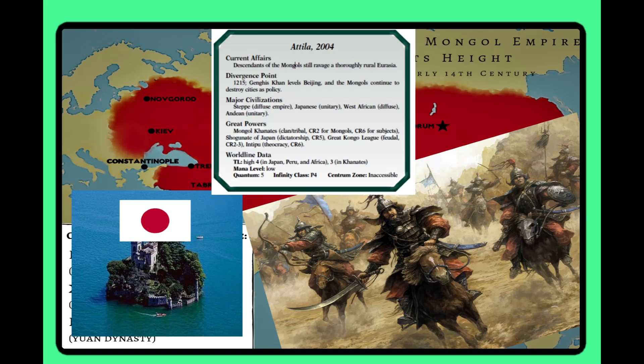Attila is next. In this timeline, the Mongols didn't capture cities at all — they just burned them down as a general policy — to the point that even by 2004 the tech is only around tech level four. You had to be on an island like Japan that did not get destroyed to have survived. Interest is a two; the post-apocalyptic Mongolian wasteland is a bit interesting but not enough to personally care about. Infinite is a one — Homeline has basically no interest here. Player Impact is a three — you could try to fight back and restart the old civilizations.